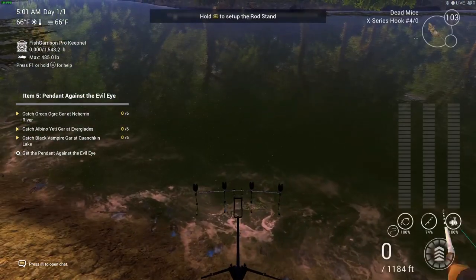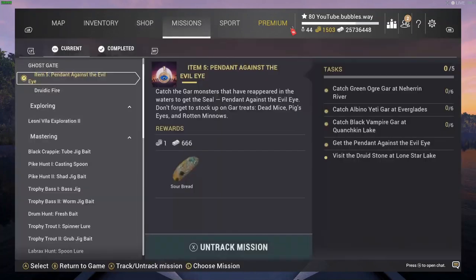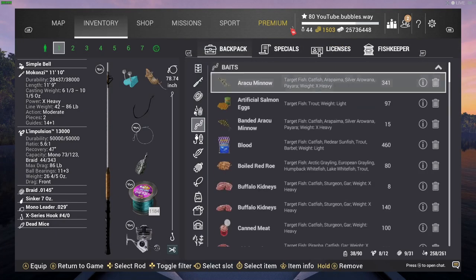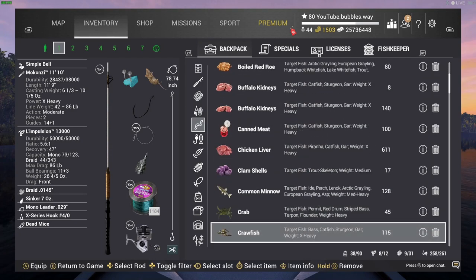Let's place that down and have a quick look at the mission info, because I don't always read things — I just go for it and hope for the best. But it is handy to read sometimes. It says: catch the gar monsters that have reappeared in the waters to get the seal pendant against the evil eye, and don't forget to stock up on gar treats — dead mice, pig's eyes, and rotten minnows.